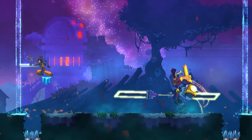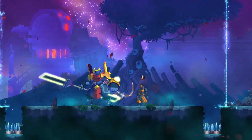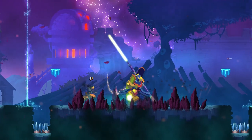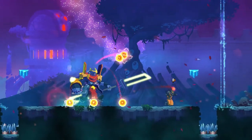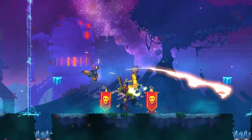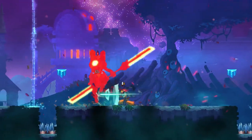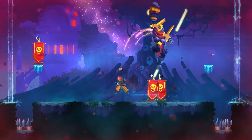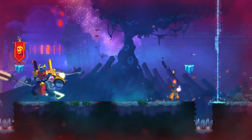Another new attack is smash: the boss jumps and lands back on the ground creating stone spikes that will damage you. It can be avoided by being far away from the boss, jumping two times right before the attack, or using the ice platform. The last new attack is flags — the Hand of the King puts some flags on the ground that explode after a short time. It's the simplest attack and can be avoided just by destroying these flags, which have no more than one HP.